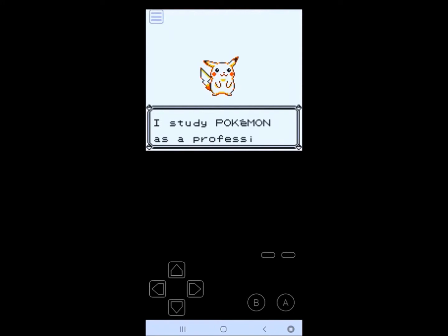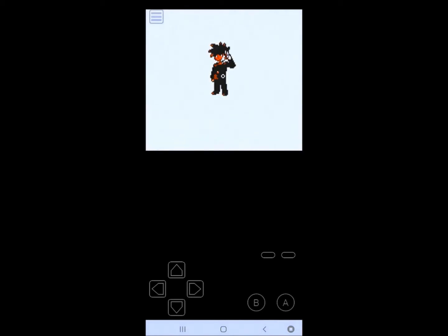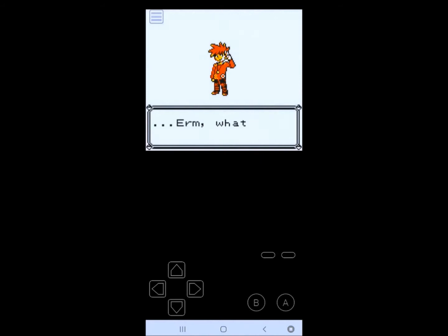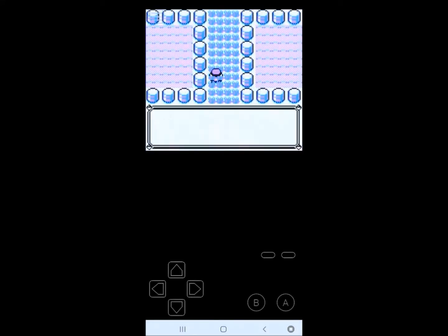For this Nuzlocke, I chose specific rules and stuck with them. If a Pokemon faints, it's dead. I have to give every Pokemon a nickname. I can only catch the first Pokemon I find in an area, but I consider buildings and separate floors as different areas, as well as giveaways. I'm allowing myself to skip Pokemon I've already caught if I come across one in a different area. I'm not allowed to pull a Pokemon from the box until something faints, so I have to stick with it until it either faints or I win.